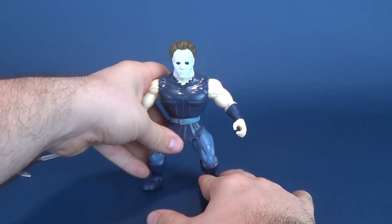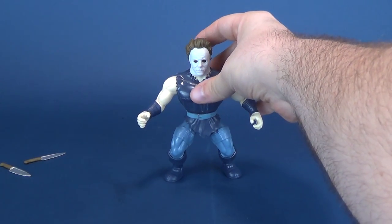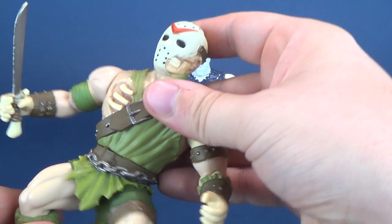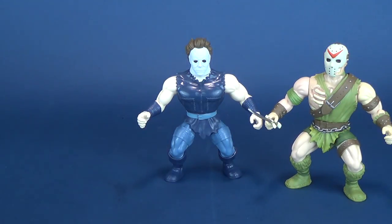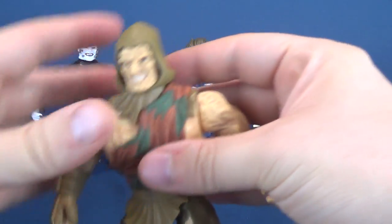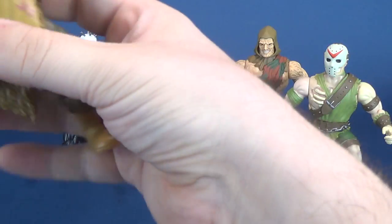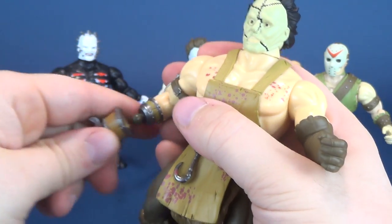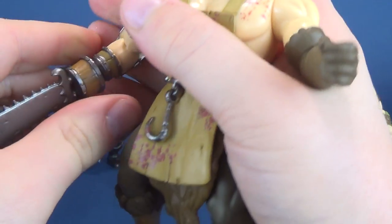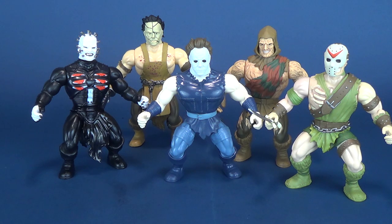For final looks, let's put Michael Myers right there — hopefully get him to stand. We'll move the knives out of the way; we don't care about those. Let's bring in some of the other figures once again: there is Jason Voorhees, Pinhead right there. Might as well wrap up this review with all of the figures — there's Freddy Krueger, and there's Leatherface with his chainsaw. And there's the full lineup of five.